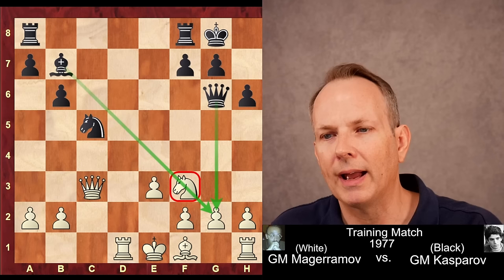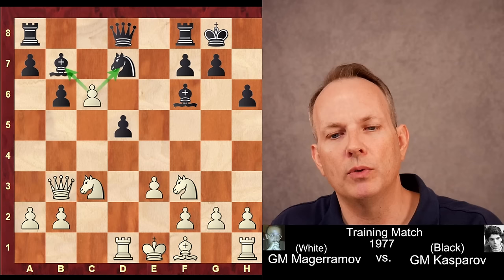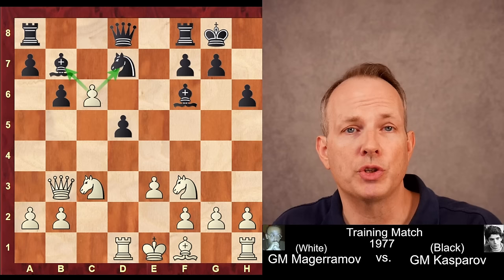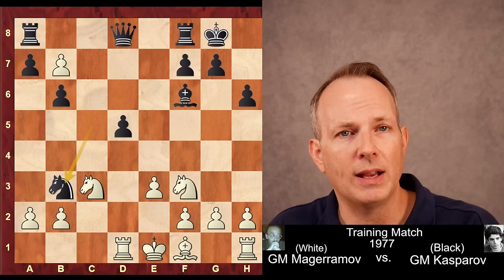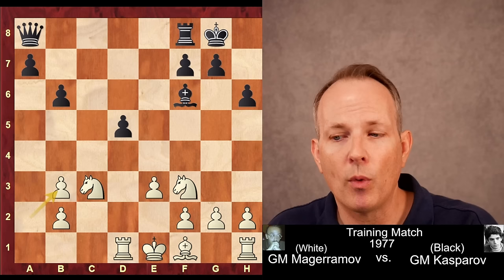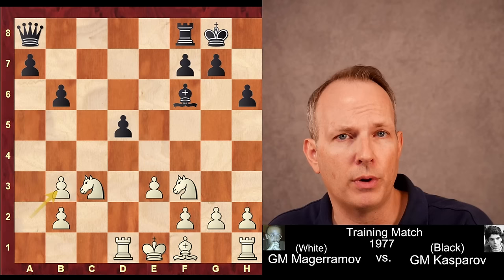So Magaramov instead plays the move c6, trying to avoid all of those complications. It would be a blunder actually for Kasparov to play knight to c5 here, even though he's attacking the queen, because the best approach for white would be to ignore that threat — just go ahead and take the bishop with the pawn. After knight takes queen, take the rook with the pawn, promote to a queen, which would have to be taken. Then pawn takes knight, and white actually has two minor pieces and a rook for a queen, which is a pretty sizable material advantage.